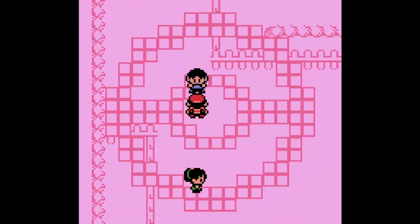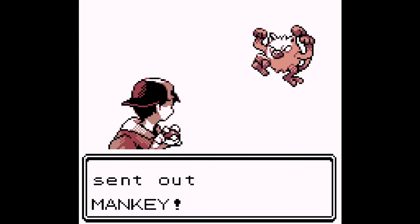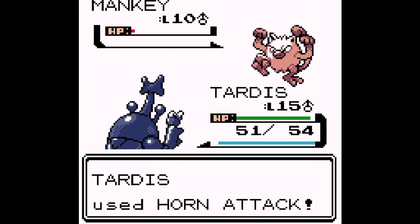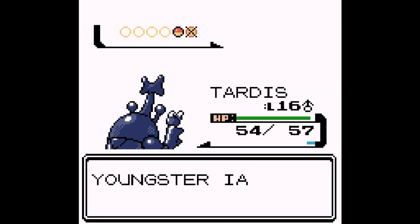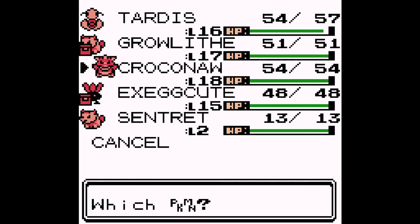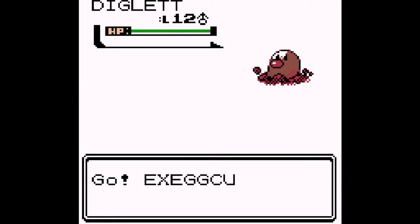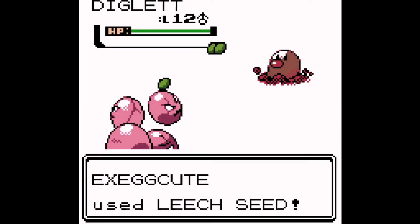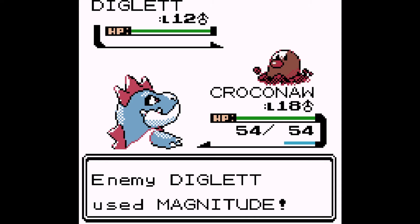We fight Youngster Ian and he's got some Mankey. Same strategy — Tardis will just take care of them with some Horn Attacks and he's going to level up to level 16. Fighting this battle reminded me of something I'm going to do afterward. I want to switch Execute in just to get the experience, but I'll do some grinding off-screen if I feel like they need it. The level cap in this game is pretty strong and my Pokémon have a slow growth rate, so I'm just going to throw a Leech Seed on the Mankey and switch to Croconaw. That'll be good for Execute — it's going to be a great stalling Pokémon.